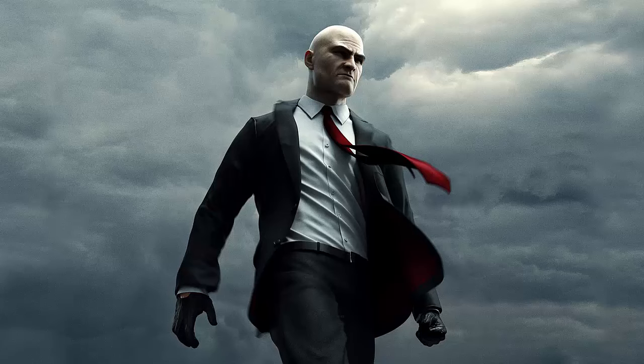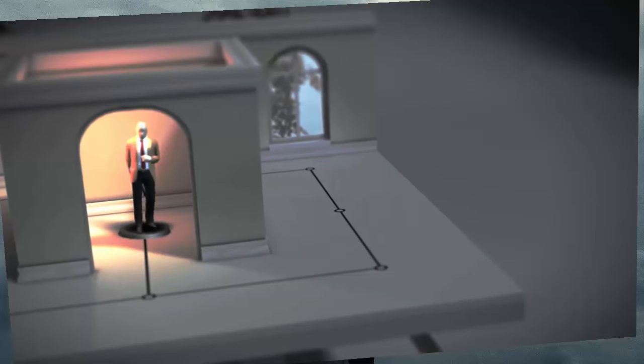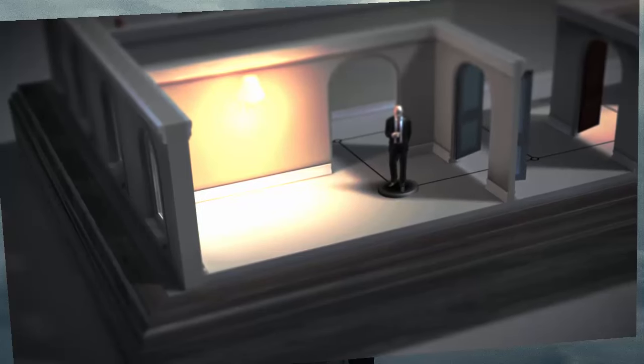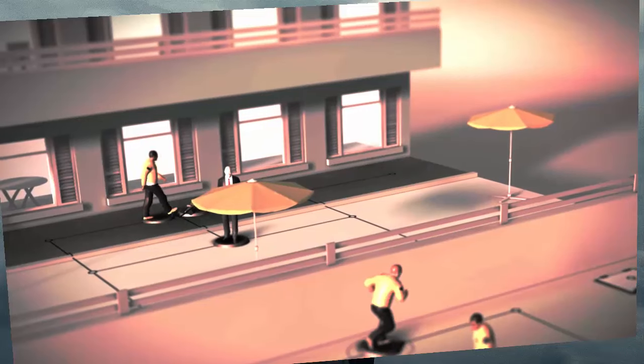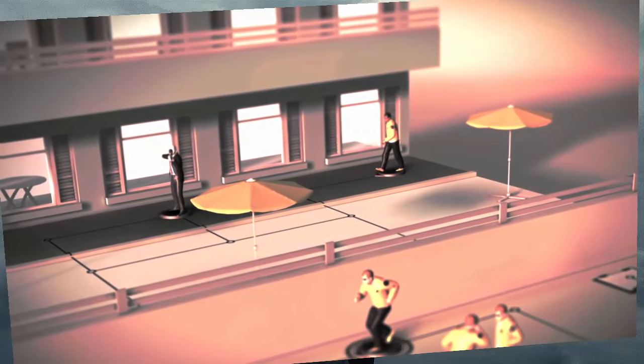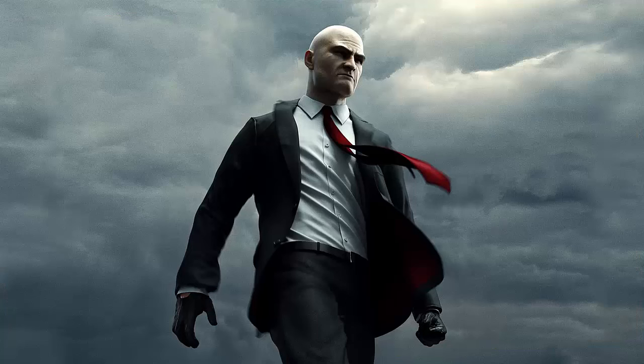Hitman Go is an excellent example of a game that takes core elements from a franchise and turns them into something wholly different, while feeling through and through like it belongs. As you solve its puzzles, you feel like you're making your way towards an assassination target, completely undetected. It's marvelous how a simple and engaging puzzle game can be nothing like its precursor yet maintain a similar spirit. It's something that carries over to virtual reality, but isn't helped by it — instead, it makes a poor case for why you should play it in VR at all.